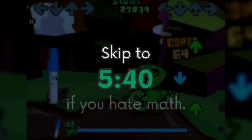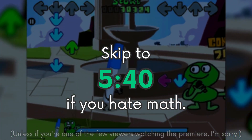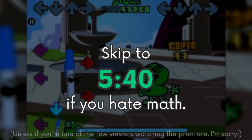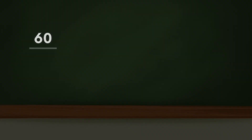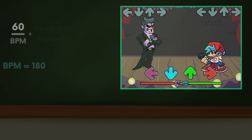Get ready for some math — you can skip this part if you're allergic to math. 60 divided by the BPM returns the length of each beat in seconds. This is the delay between the camera zooming in and out.